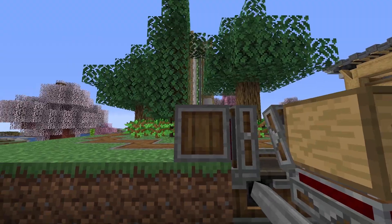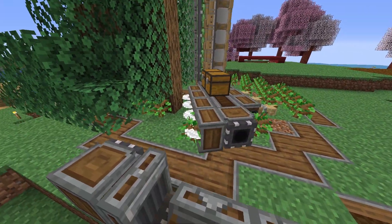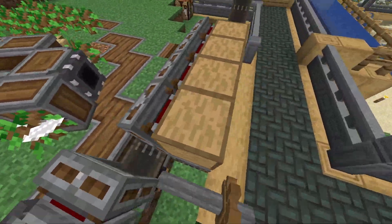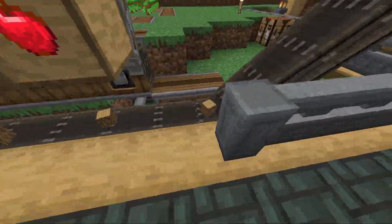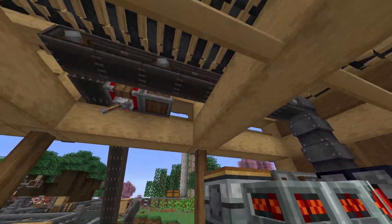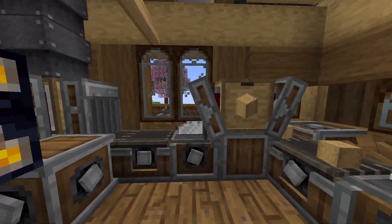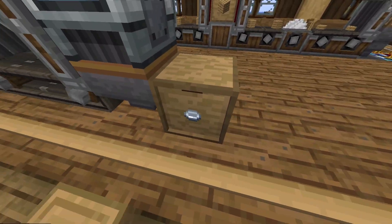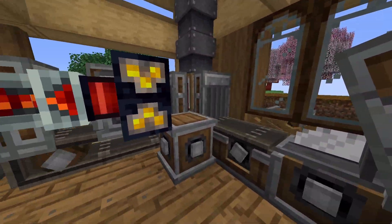Where I get the wood from is right here — this is my tree farm. It goes around, saws the trees, and then it gets put into here, which then gets put down here. As you can see they go right up there onto this treadmill, get put into this chute, and right now it goes into here in order to make money. I can actually sell this for money, which I can use for other things.